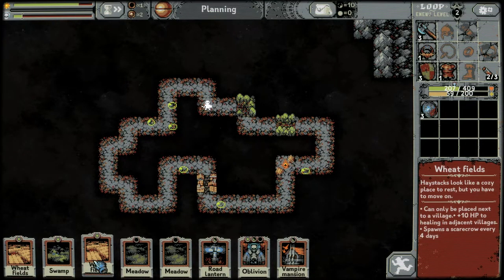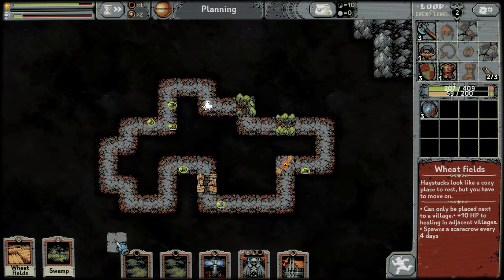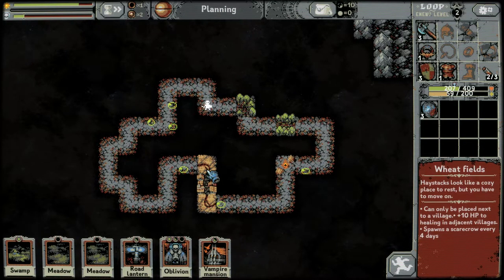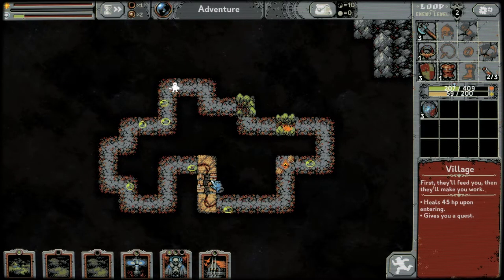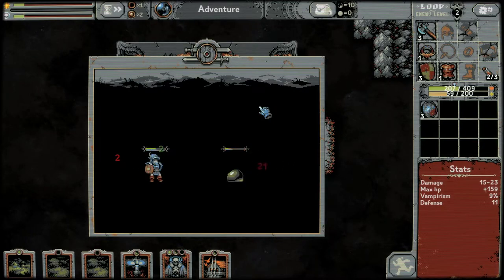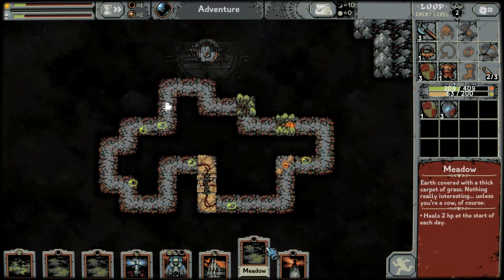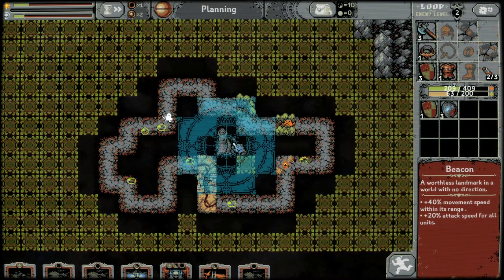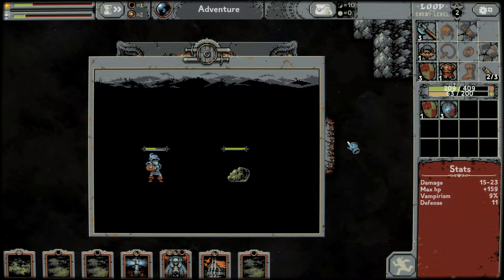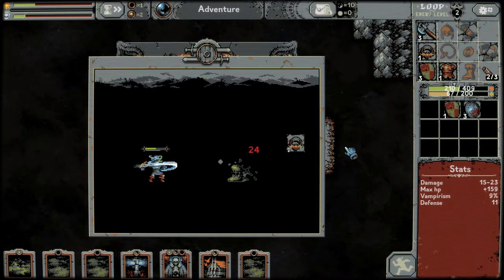If we put wheat fields around villages — nice, plus ten HP to healing in adjacent areas. So this will actually heal for like 65 instead of 45. More meadows, we've got a beacon — we want the beacon up by Grove Street. I think we can only place two beacon slots inside the loop this time.